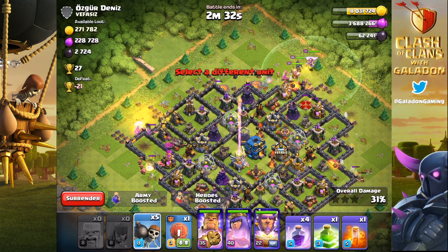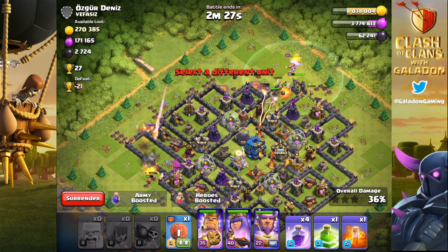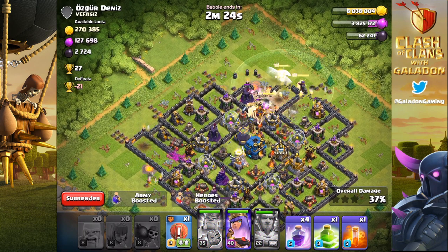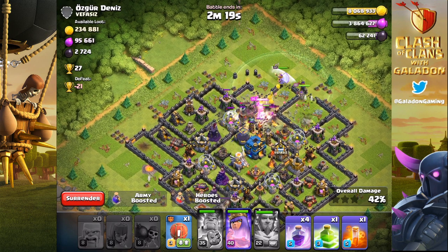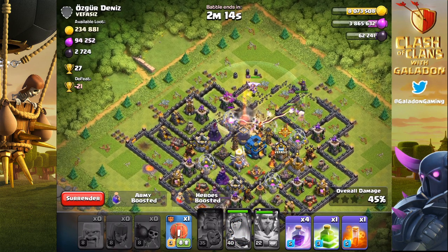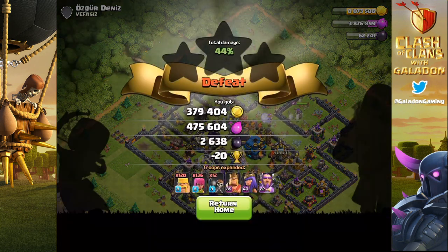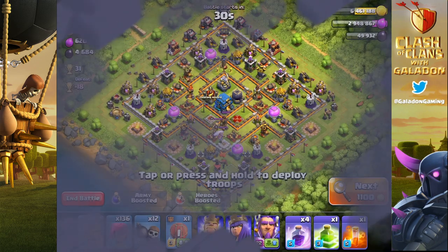This is a more mindless attack than your average army or any other type of farming you're going to be doing, especially if you're bringing heals and trying to predict where the miners or hog riders are going, or using lava hounds and watching out for the air defenses. Hey, you need an easy way to watch Netflix and play Clash of Clans - here you go. Barch until you drop and you pretty much come out on top almost every single time. There's another 900,000 or so in resources.